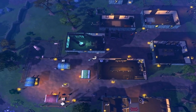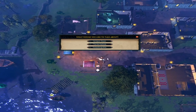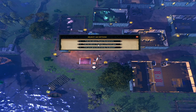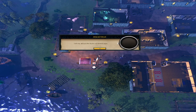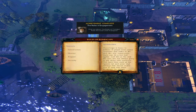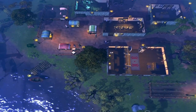We'll be entering the Draynor Market, where you'll get a pop-up. Speak to the town crier, hit option three, and then option two. Close the book and head south.